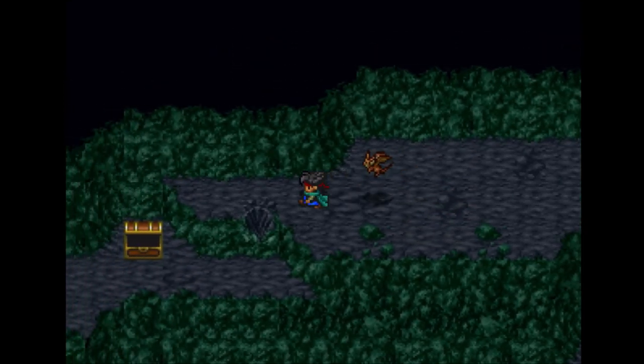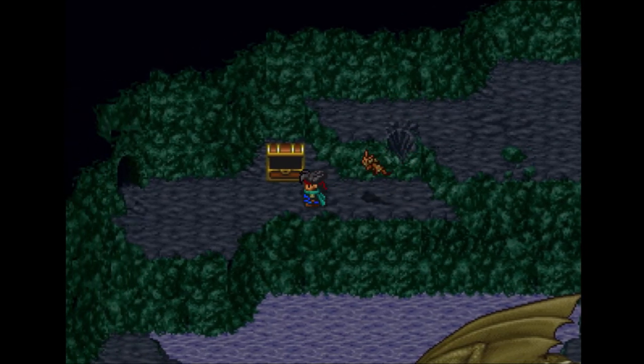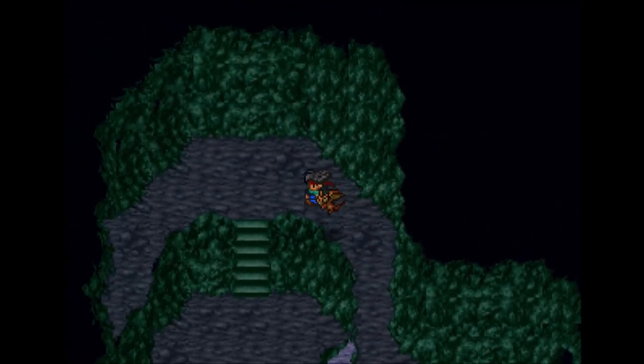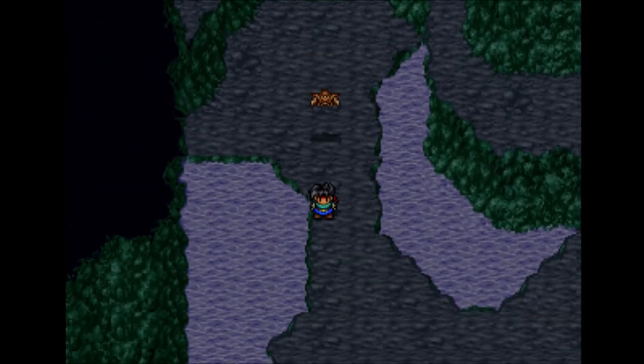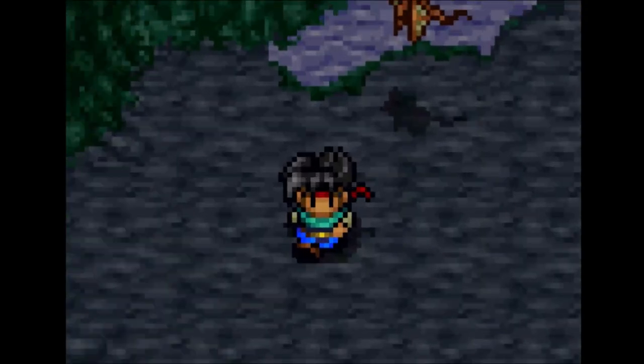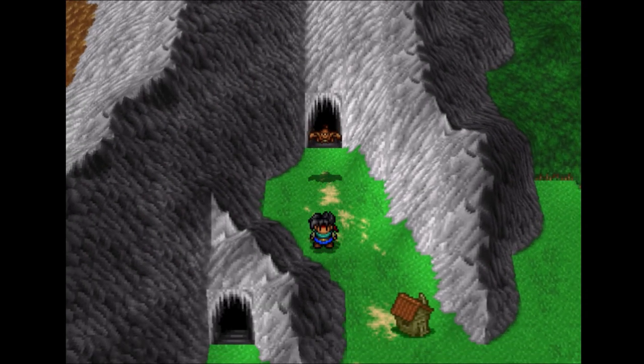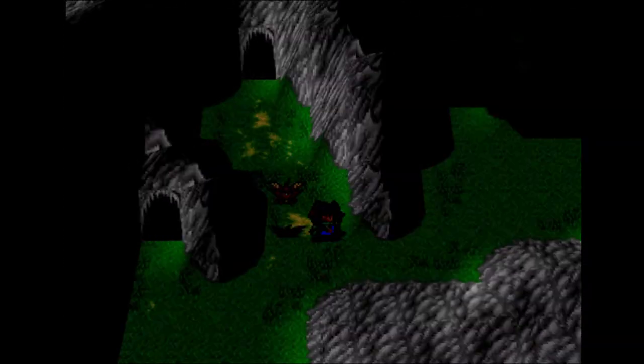There's that dragon still sleeping there, and there's the treasure I got much earlier in the game. That's kind of a cool touch — this dragon cave, Kevin knew about it. But wouldn't you think that Edward would have had something to say? I mean, it was his sister, after all. And he had nothing to say about it.